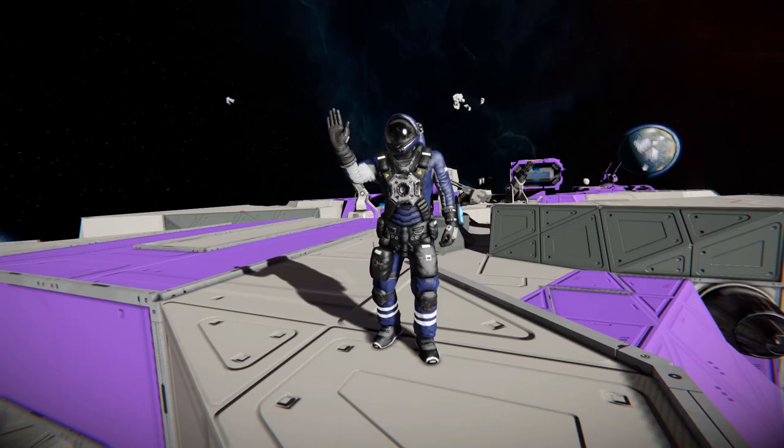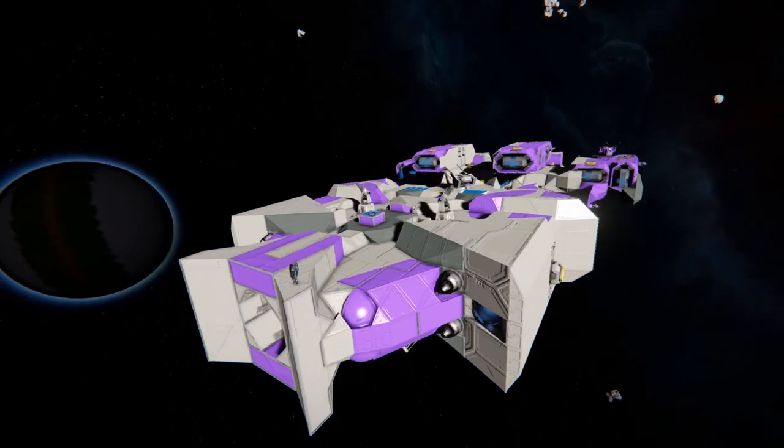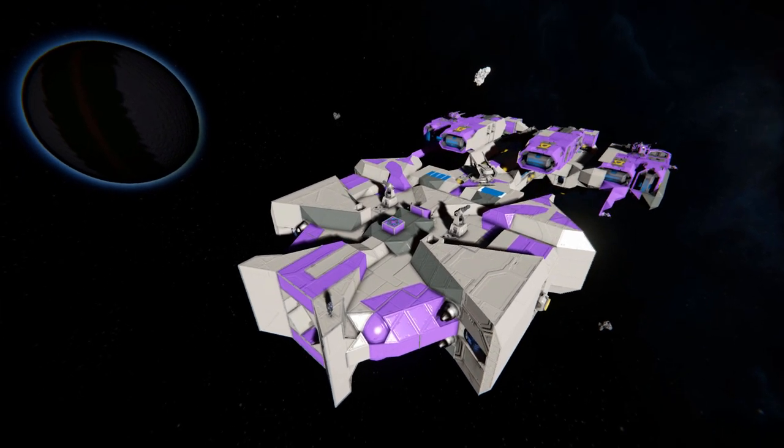Hello and welcome back to Space Engineers. In today's video, we're looking at another large block ship, and this one features an impressive array of firepower in the form of pretty much all the turrets, and it's called the PT Morningstar Cruiser, which is this lovely thing that I'm currently standing on.